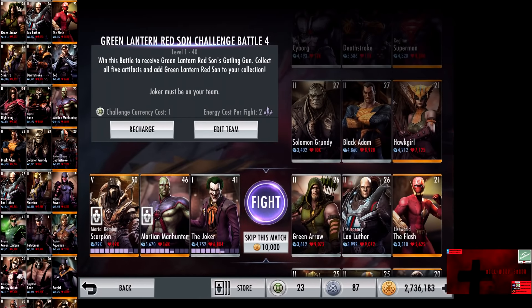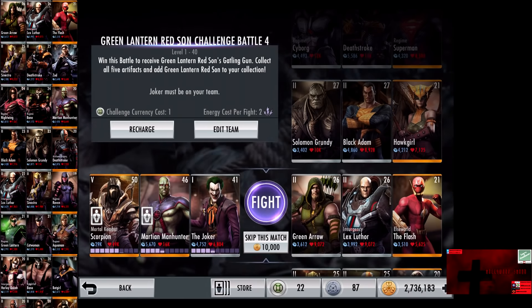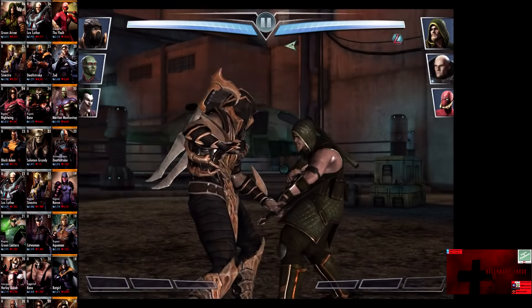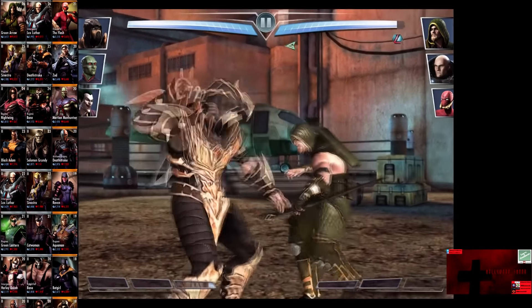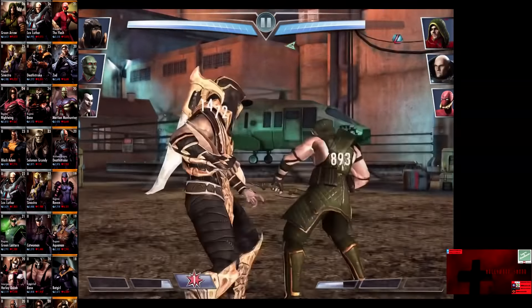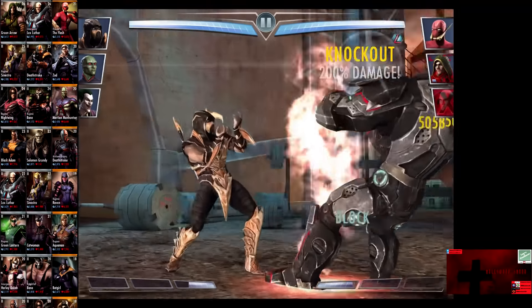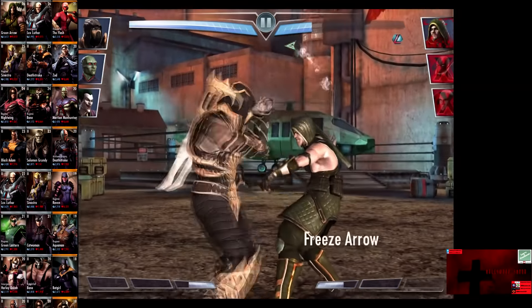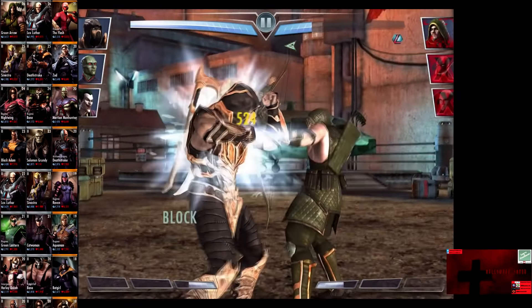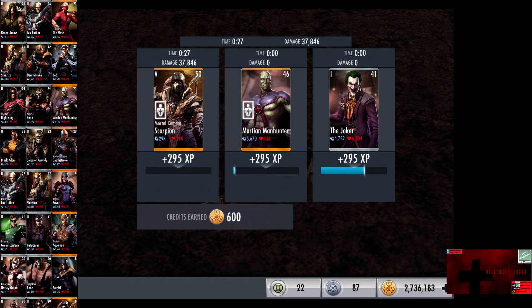In the eighth matchup, we have Green Arrow, Insurgency Lex Luthor, and Elseworld Flash. All cards gain a level of 26 and 21. Skip the match is 10,000 credits. Green Arrow is blocking but taking a lot of damage. 25% health is a challenge. Lex Luthor comes in. We drop a Hellfire on Lex Luthor who is blocking — it still wipes him out. Kick on the Flash knocks him out as well. Freeze Arrow blocked for 521. Green Arrow is eliminated for the victory in the eighth fight. 295 XP, 600 credits.